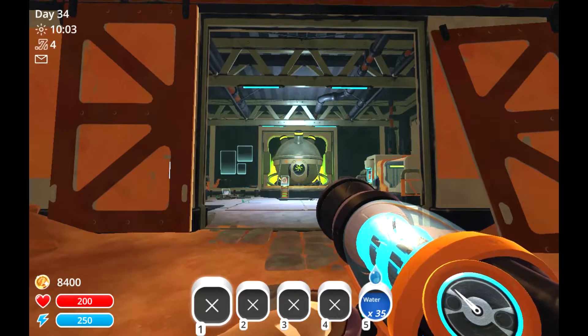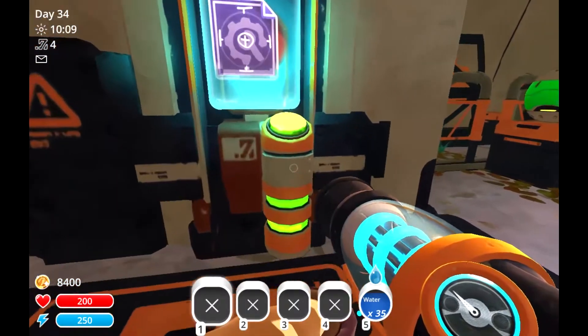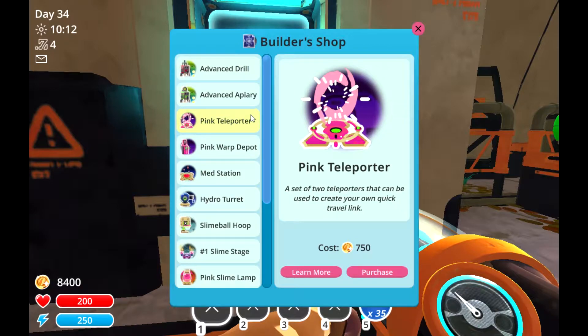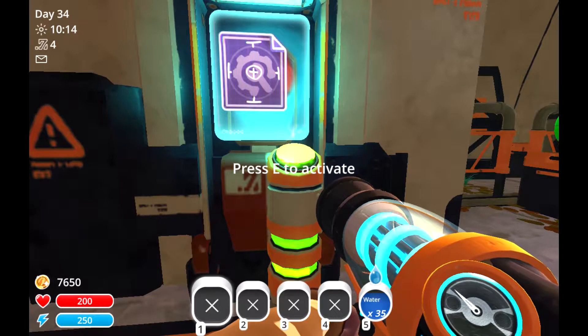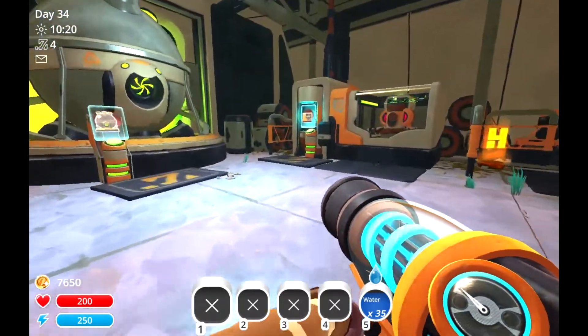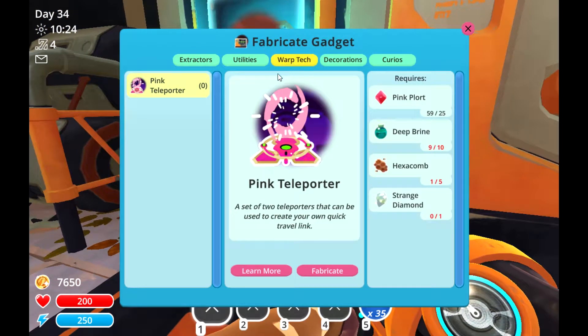Hey everyone, welcome back to Slime Rancher. So what we'll be doing now is we're going to get into some science. I did come across this problem not too long ago where I wanted to be able to get to the desert quickly without having to go through all the other different places. So it looks like we can do the pink teleporter. Hopefully we are able to build it. Warp tech - oh god, not at all.